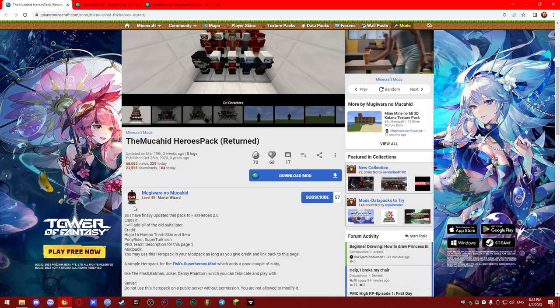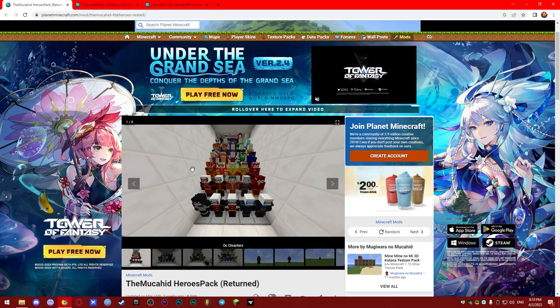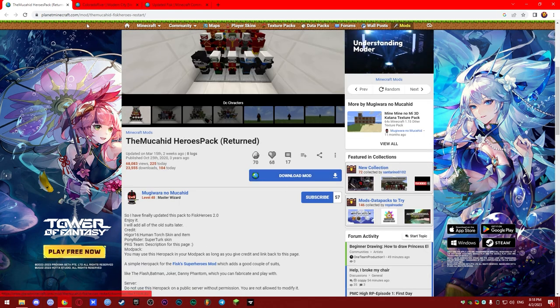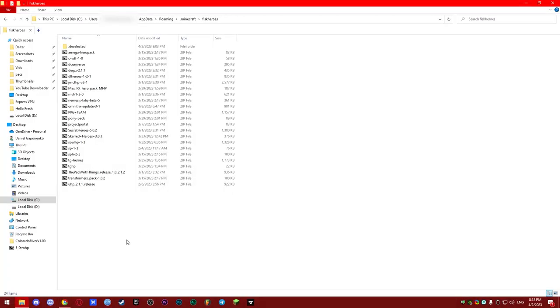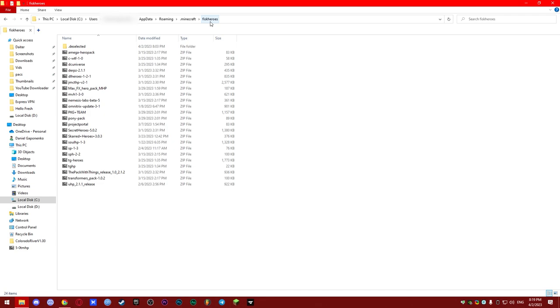You can install any hero pack the same way. Click 'Download mod' — the link for this hero pack is in the description too. Click download, and you have it downloaded. Unlike the mod, this is not a jar file — it's a zip file. What you need to do with it: just cut the zip file, go to the heroes folder in your .minecraft directory, right-click and paste. That's it — the Mugahit hero pack is now installed. You can install any hero pack exactly like that.